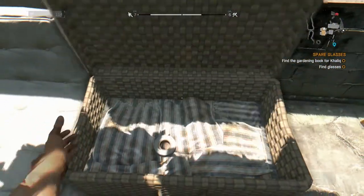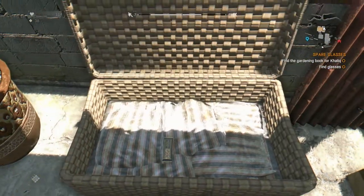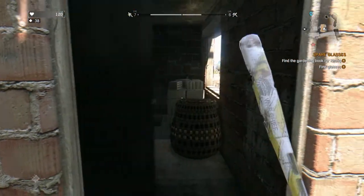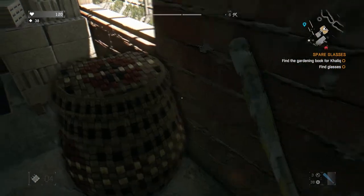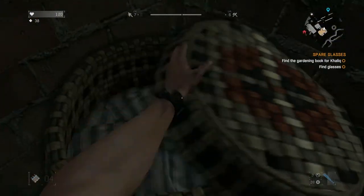Okay, once you're up here, just start looting everything. He's got quite a few boxes with just little bits and pieces in here. Inside, there's going to be a little bit more. And of course, I have to go and loot everything because that's what I do. Oh, there you go — if you're looking for electronics, there's some.